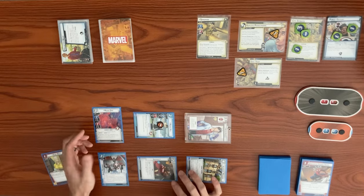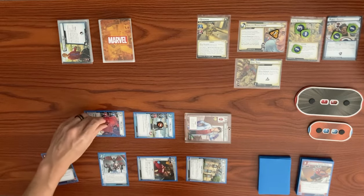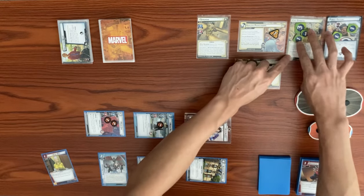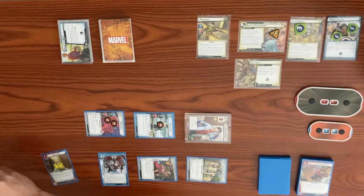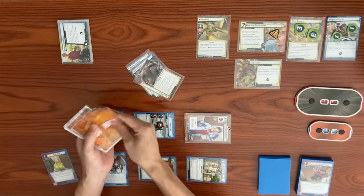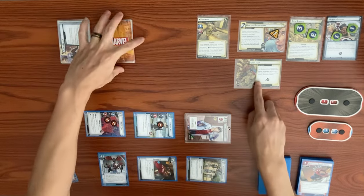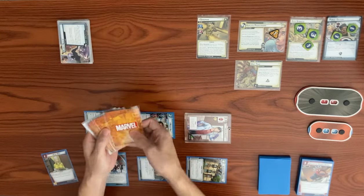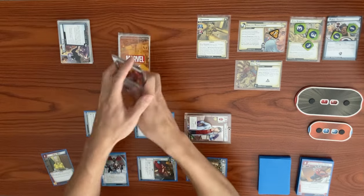Moon Girl thwarts for two on Dirt Trap, clearing the side scheme. She takes two consequential damage. Dirt Trap's defeat effect says resolve the Surging Sands ability twice. First: place one sand counter — goes up to six — then mill six cards. Second: place another counter up to seven, then mill seven more cards.